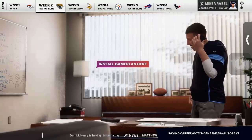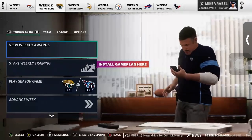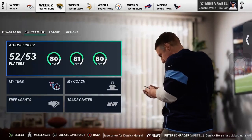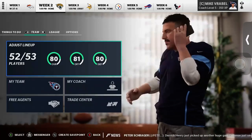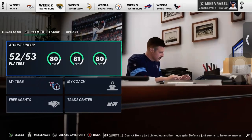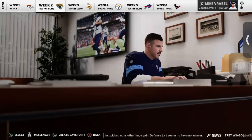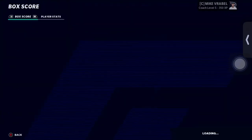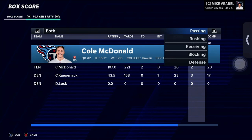Welcome back to Madden 21 franchise build with the fantasy Titans. Coming off a 37-6 win over the Denver Broncos, we released Ryan Tannehill who went 2-7 throwing under 30 yards, and replaced him with our 61 overall rookie quarterback Cole McDonald, who went 20 for 31 with two touchdowns and a rushing touchdown — his first career passing and rushing touchdown in the same game.